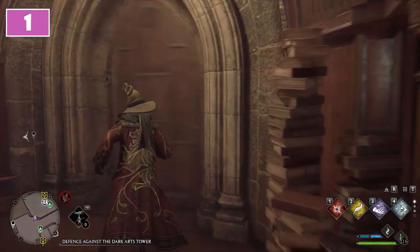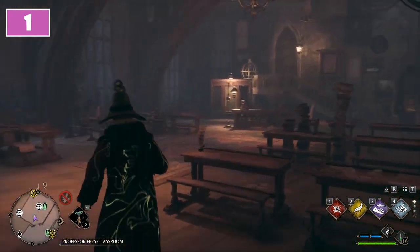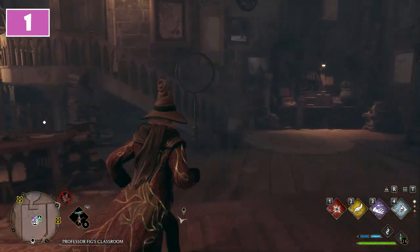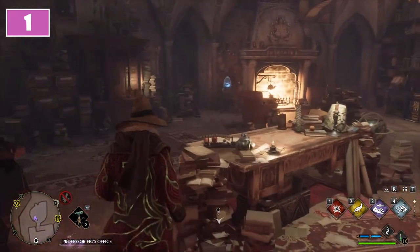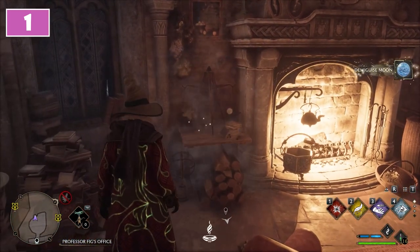Once there, in front of you, you will notice the entrance inside the classroom. At the end of it, upstairs, you will find the entrance inside the Professor's Office. On the left from the chimney you will find the first Demiguise statue.